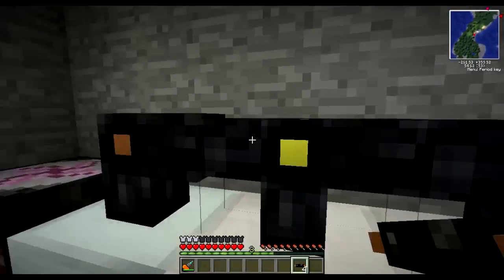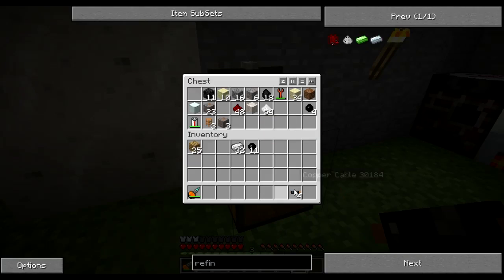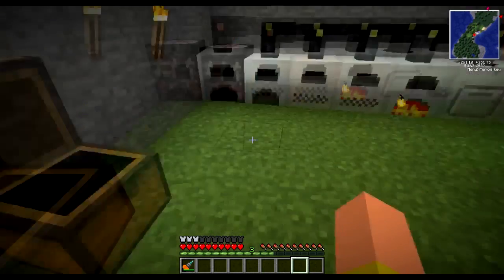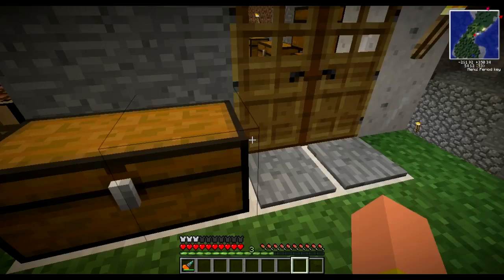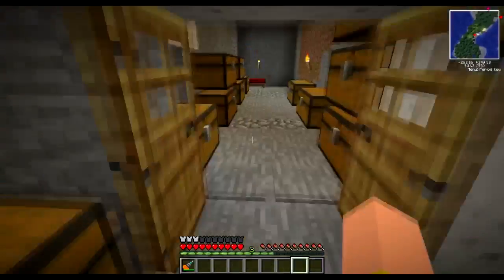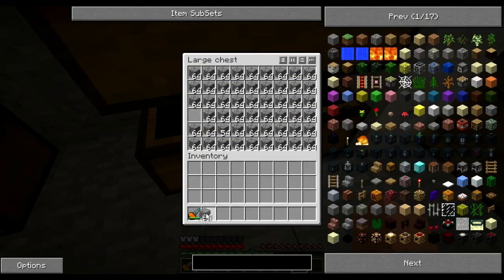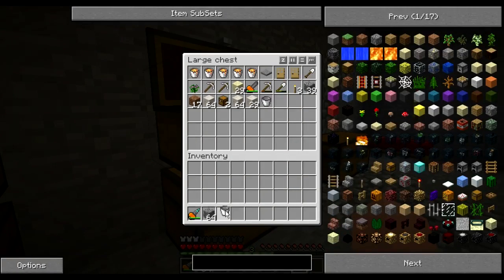I scoured everything trying to find bronze and I don't want to cheat myself. We need bronze, so we need a couple of building blocks. We'll go to the nether first. I'll grab some building blocks and a bucket of water. We don't need anything too extravagant - we're not going to be fighting any mobs or zombies.